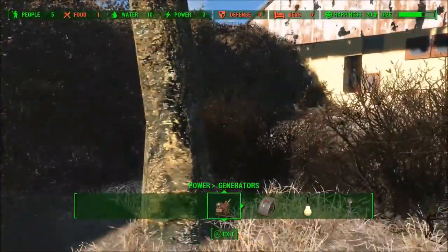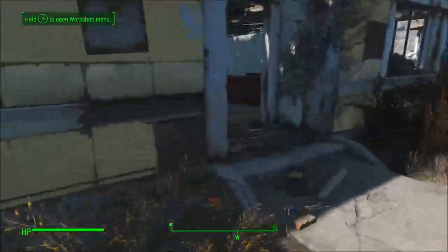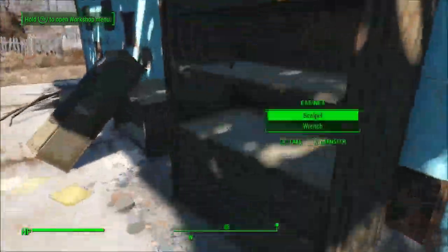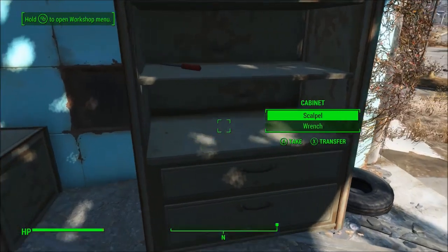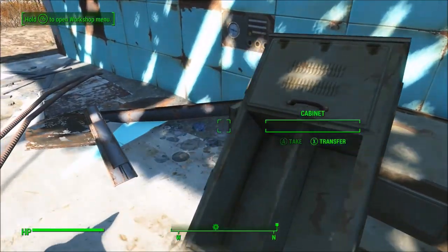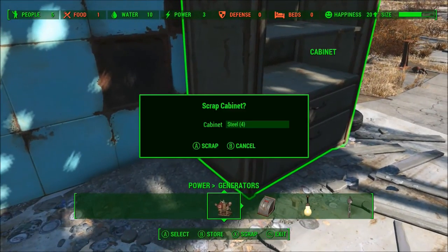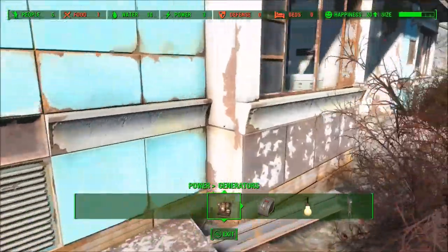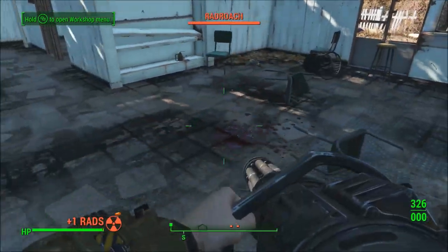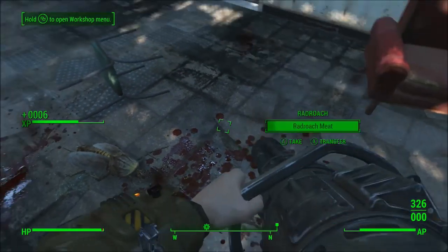First things first, we're going to finish up clearing this place out and hopefully find some more food. Screwdriver, scalpel wrench — this is crap, scrap all that. Let's go in here and see what we can get. Radroach meat — don't really need that much radroach meat to be perfectly honest.